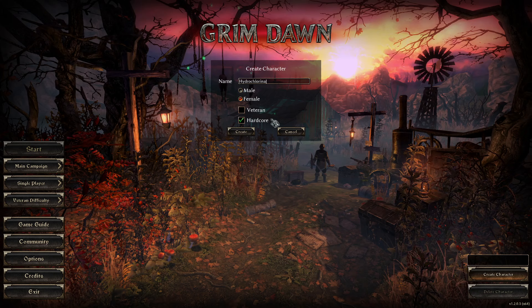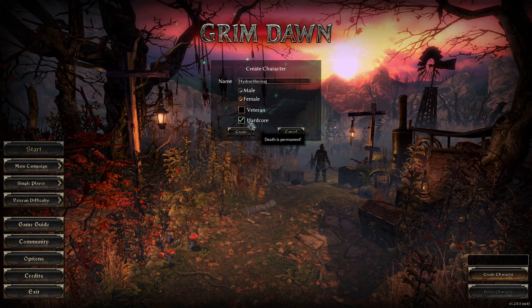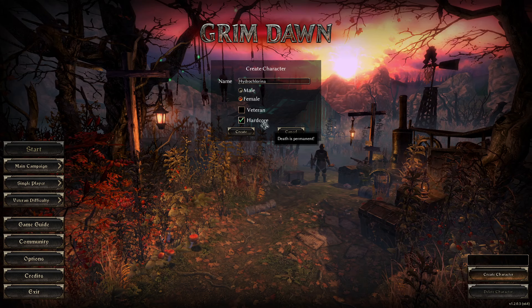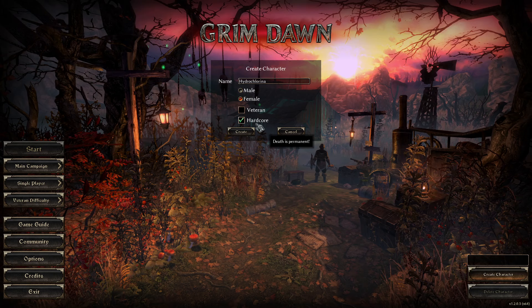Hardcore is completely optional. Unless you're trying specifically to get the hardcore achievements, you don't need it on. The only thing that changes is you'll be locked out of hardcore achievements, and your character will be effectively deleted if it dies. With hardcore on, death is permanent. I've had several comments on earlier series from people saying 'I died and now I can't enter the game, my character looks like a ghost' — this is what's going on. If that doesn't sound like something you want to deal with, go ahead and turn it off.